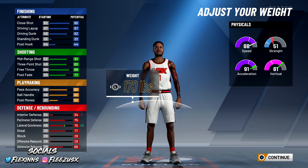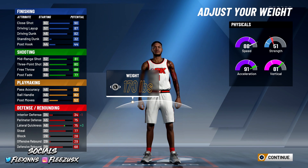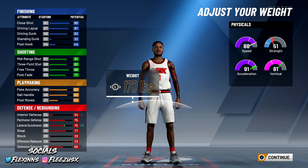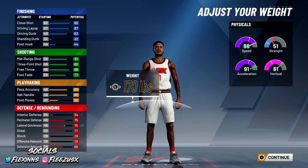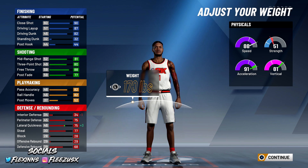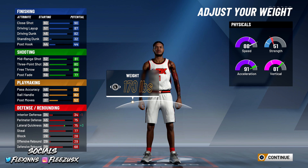The important thing right here — you can see your finishing stats: Close Shot 90, Driving Layup 87, Driving Dunk 82 and we can get that up to 85 when you hit 98 or 99 overall. Mid-Range Shot 81, Three-Point 83, Free Throw — nobody really cares about that. Post Fade — not doing that. Passing Accuracy 82, Ball Handling 82 — we'll get it up to 85, and then when we hit like 96 overall we'll be able to speed boost.